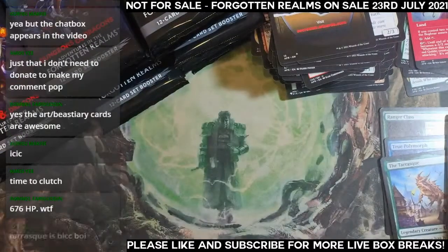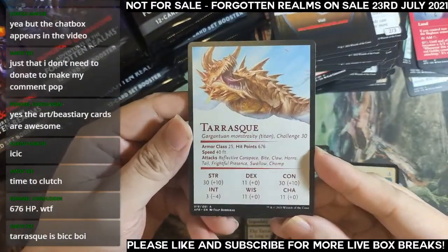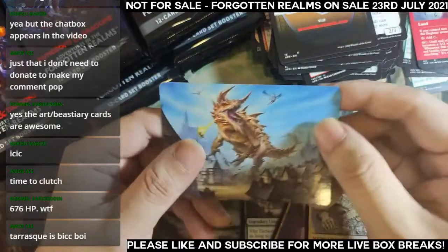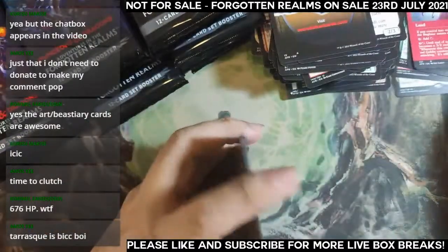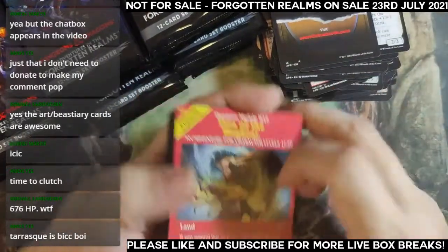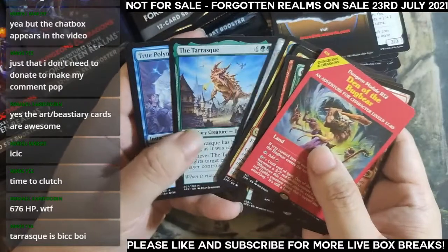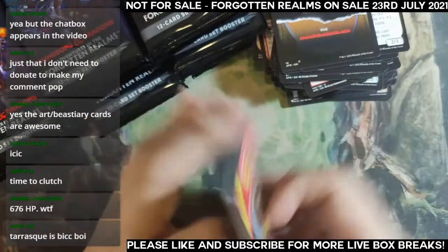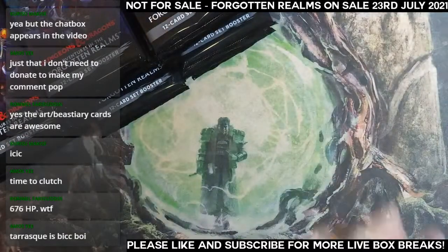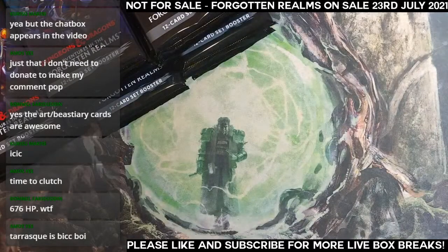That's it for Mr. Magic — it's the Tarask, of course, big boy! That's it for Mr. Magic, thank you very much for your support in making this box break possible. I hope you'll be pleased with what you've opened — I think it's a pretty good break. We are going to move on to Hafiz. Thank you for your patience, we'll start Hafiz's breaks — also three slots.